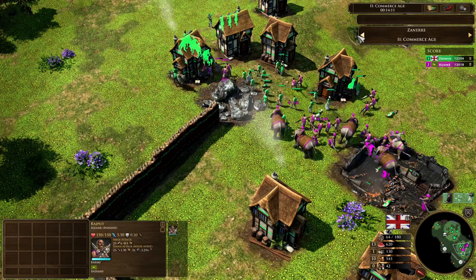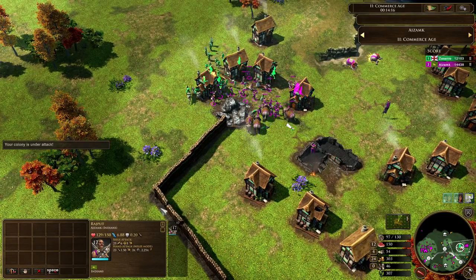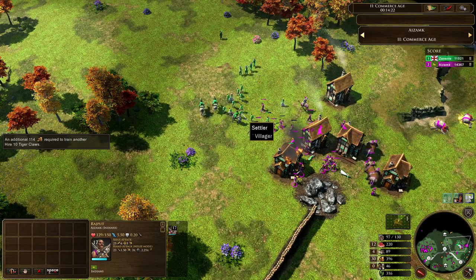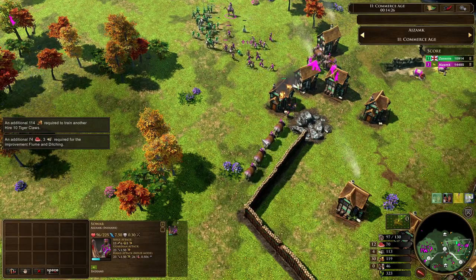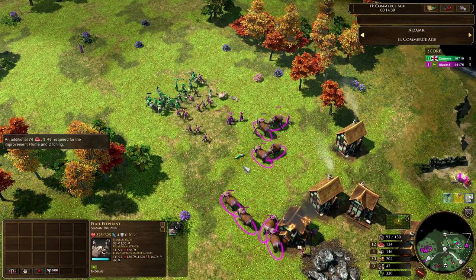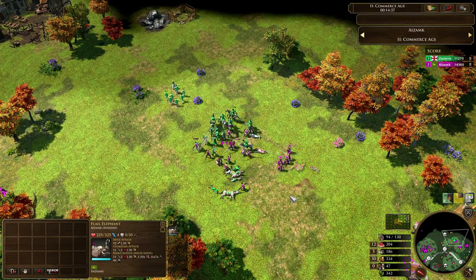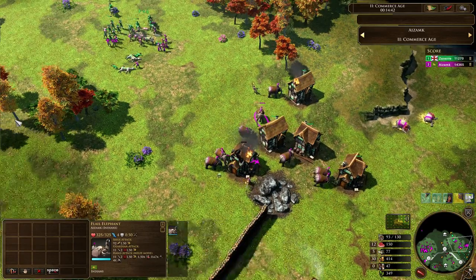More Rajputs moving in — how many have we got out here right now? That's six Sepoys. 17 Rajputs right now, so they are absolutely cleaning up. I love this Rajput meta — this is glorious stuff. Villagers slowly managing to get away. More musketeers on the back line going to be focusing down the Sepoys. We've got even more flail elephants coming in for Azamk. This isn't a legal amount of flail elephants you are making, my friend. I know he's a big fan of the elephants — he does love them.